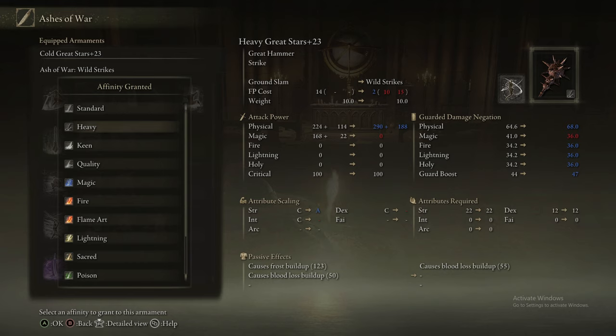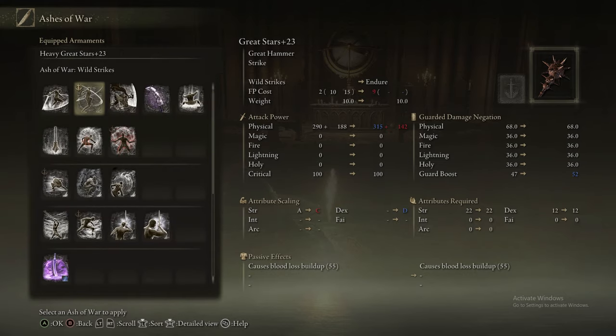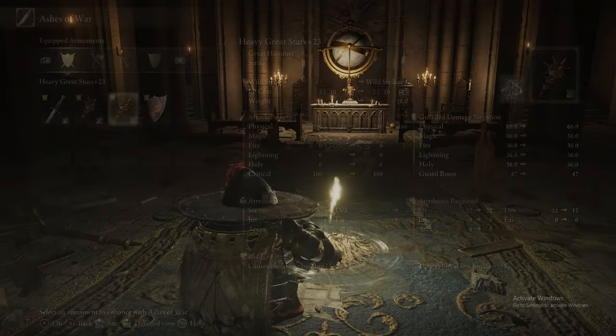If you're using a lot of FP - using ashes of war a lot, spirit summoning a lot - and you want to get more value out of your blue flasks, the Cerulean Seed Talisman is a worthwhile pickup and actually worth keeping.